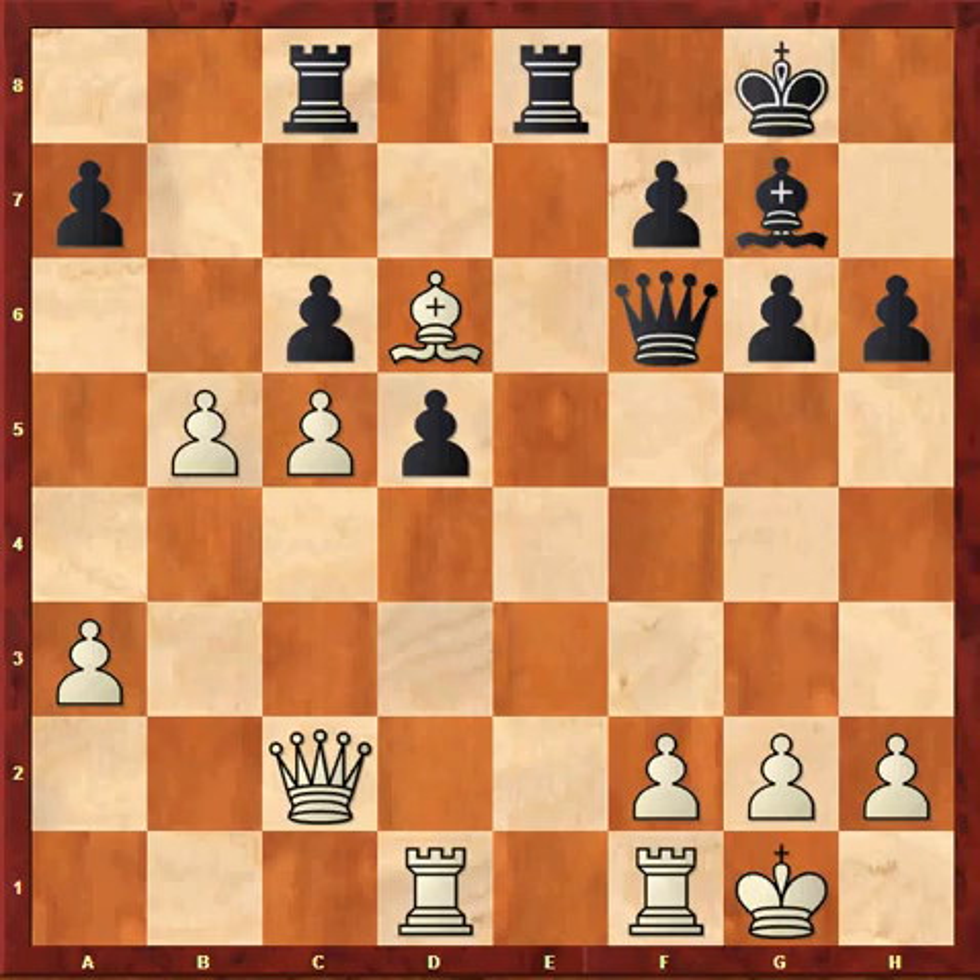In the game, I played Bxd5, which is probably not so accurate. Bxd5 would lose a pawn to Bxc6, Rxc6, Rxd5. So my opponent played cxd5.